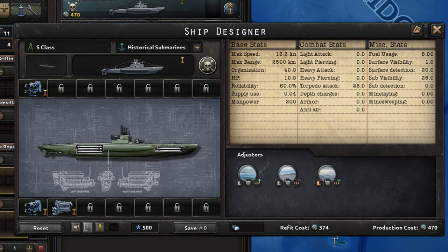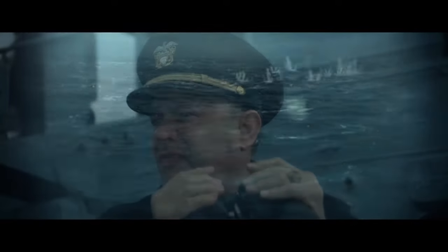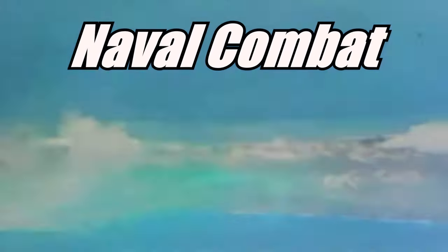Lastly, we have submarines. Subs are very powerful in Hoi 4 and will win you every single player game if you complement them with a good air force. Mechanically, they are on none of the combat lines, but sit beneath the whole battle and can only be hit by depth charges, which are not very effective in battles. They have low visibility, so hitting them is not easy. They are a great complement to a naval battle, but are most effective at taking out supply lines, convoys, or small groups of ships. Naval combat is a case of 0 to 100 real quick — most engagements will be your subs sinking convoys or naval bombers attacking. Actual naval battles will be big and fast.